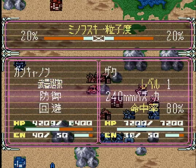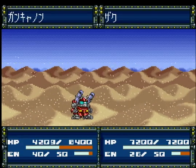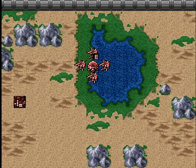バズーカーの射程がギリギリ届くんだな。命中率80%。47%回避、半々ですよね。50%だと、ミス。ダメージ負ったらちゃんと戻します。丁寧なプレイでいきましょう。